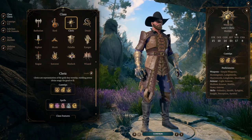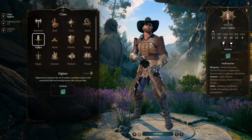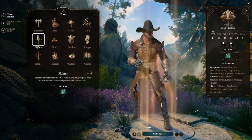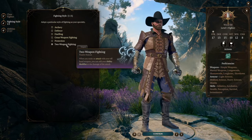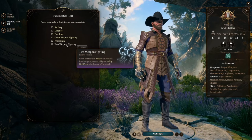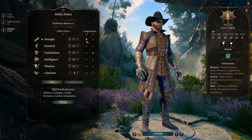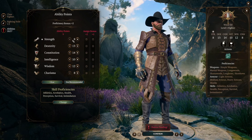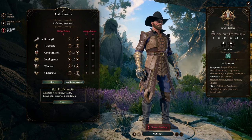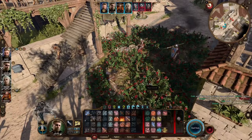The first level we're going to take is Fighter, mostly because of all the proficiencies. Constitution proficiency is going to be super helpful because we'll have a lot of terrain-type spells running while you're fighting, and also all the weapon proficiencies we'll need. Hand crossbow would come from Rogue if you picked it as your first level, and we're probably not going to do that. While we're here, we're also going to pick up the two-weapon fighting style, which will allow us to add our Dexterity bonus to our offhand shots — that's going to be a lot of the damage.